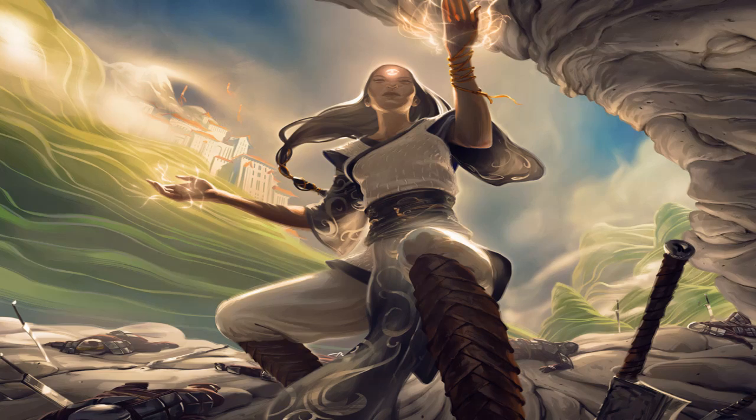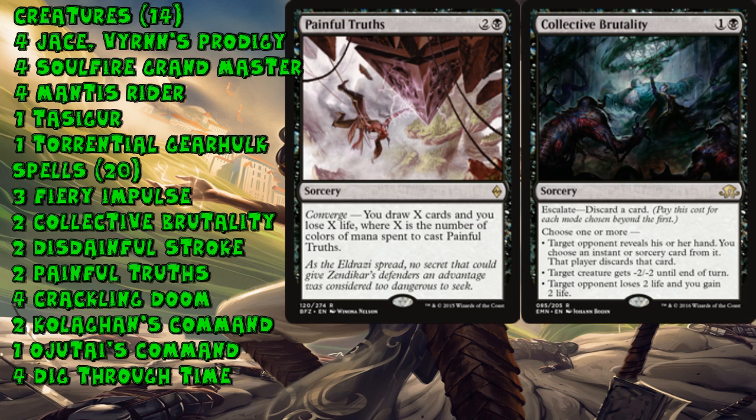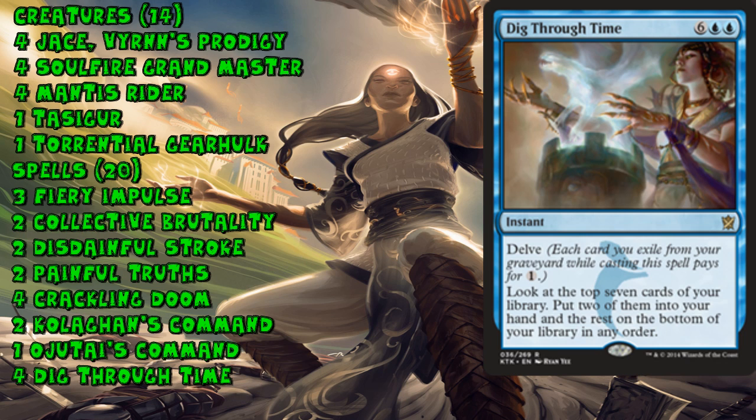The fifth deck is Dark Jeskai — it's back. Very similar to a heavily played deck from Origins Standard, but it adds Collective Brutality and Painful Truths to the spell base. The best addition by far is certainly the one-of Torrential Gearhulk, which can recast Crackling Doom or Ojutai's Command. But the absolute best thing for Torrential Gearhulk to recast in this whole format is Dig Through Time. If you've delved away everything in your graveyard and the only thing left is a Dig Through Time, Gearhulk is more than happy to cast it again.